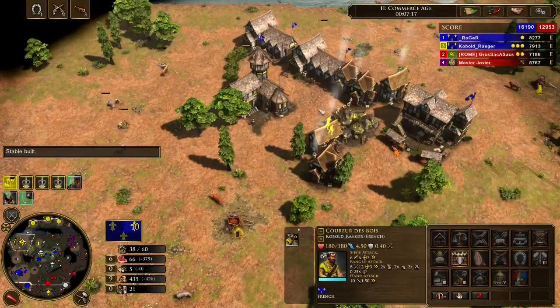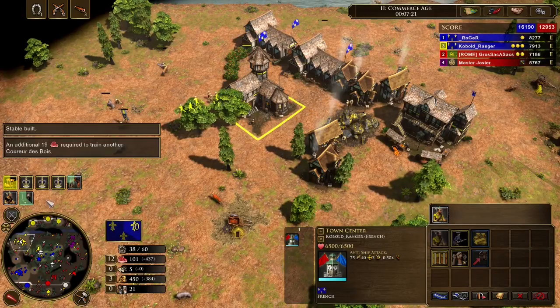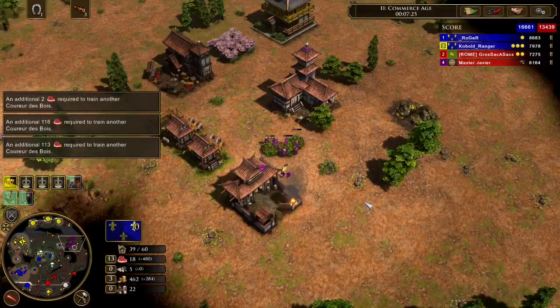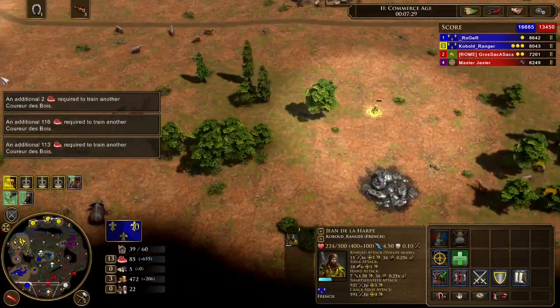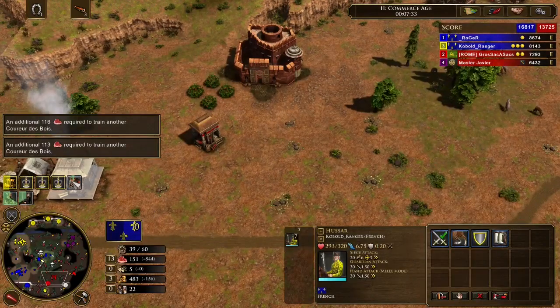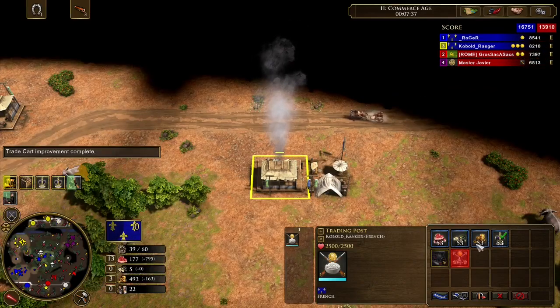I'm just faster than them, so I'll have more troops by the time they age up. It's really hard for them to put pressure on your TP line — you can literally defend it plus rush at the same time. It's like a super boomy rush. It doesn't really make much sense, but that's France on this map.